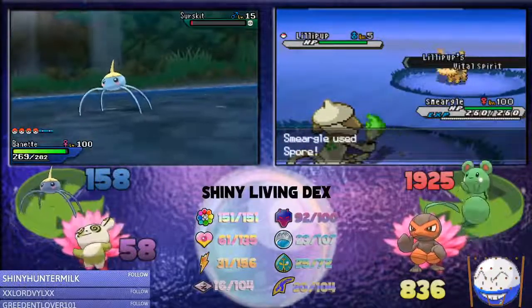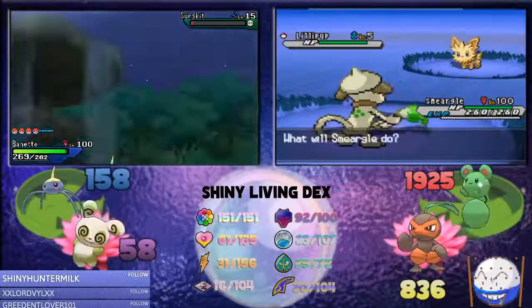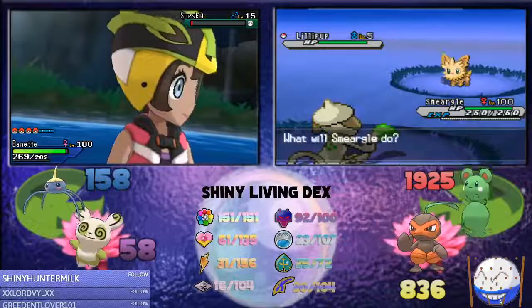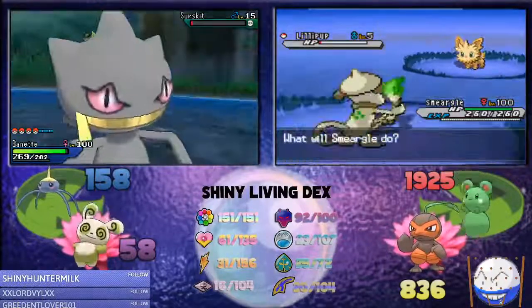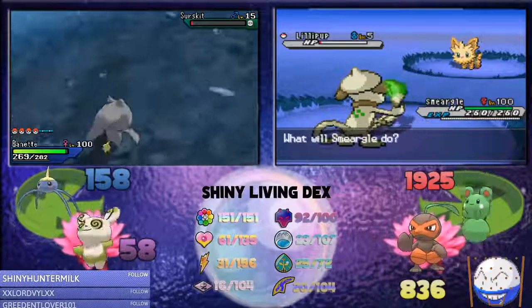Spore — oh, it has Vital Spirit. Well, I guess I'll False Swipe it then. You don't really need to do all this stuff though. You can probably just chuck a Poké Ball at it.